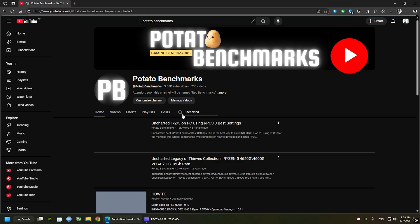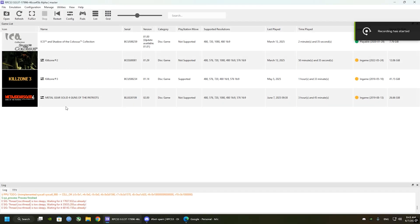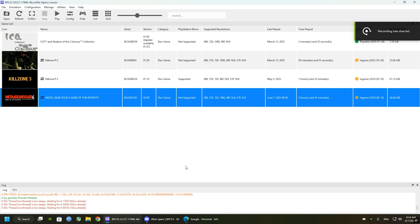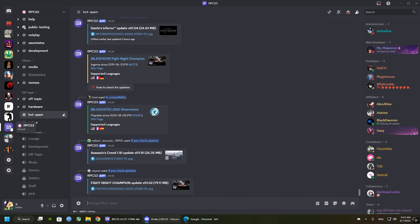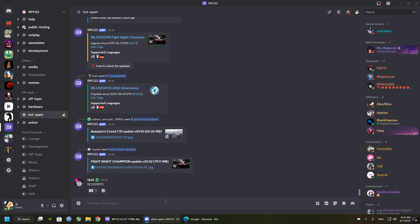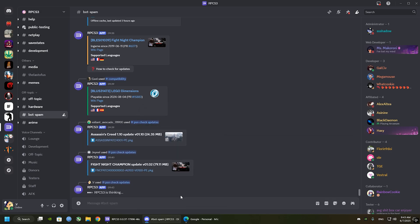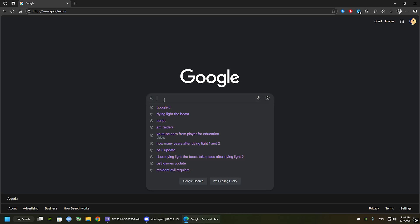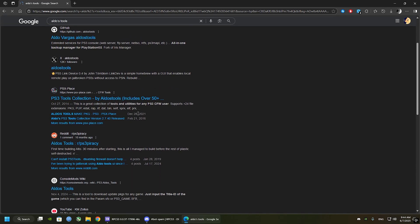If you already have it installed, there's no need to go through that again. Make sure to update your game — you can do that by right-clicking and copying the serial number, then going to the RPCS3 Discord channel's bot-spam and pasting this command with the serial number at the end to get your update.